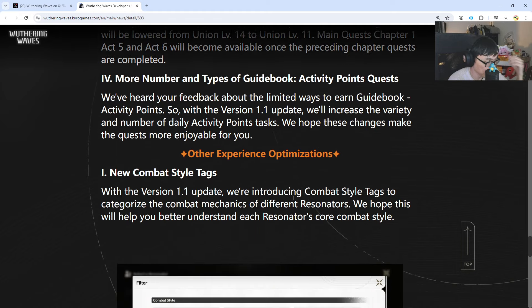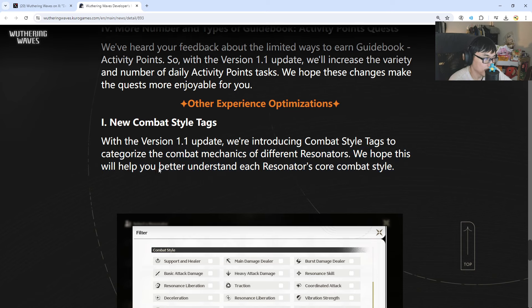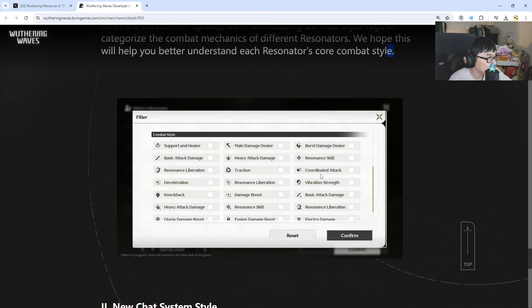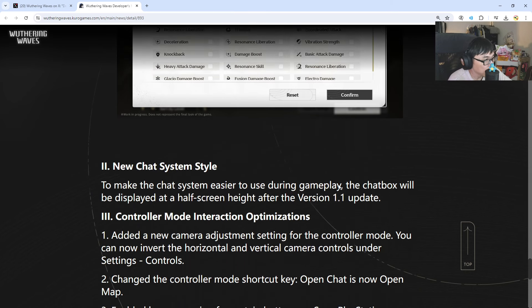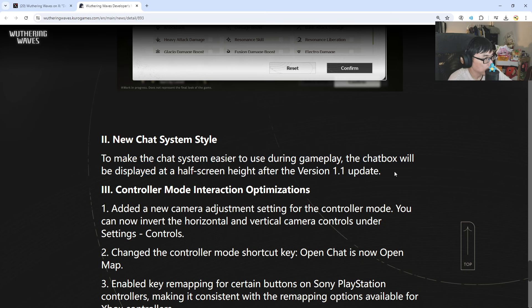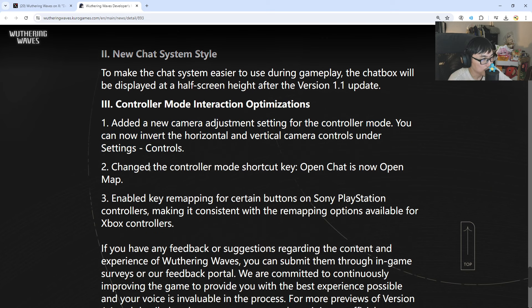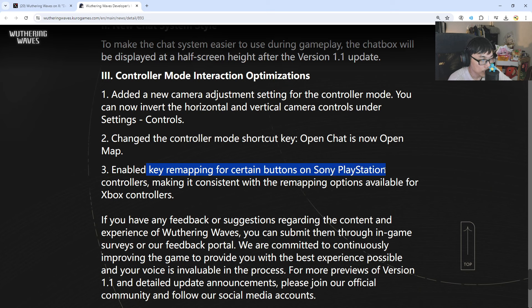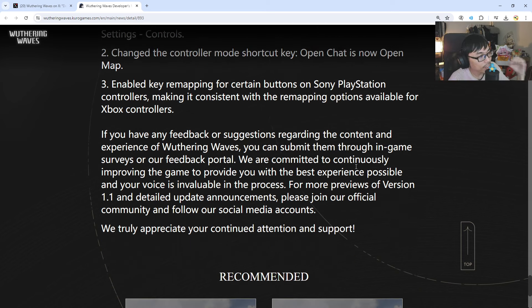New combat style tags are being introduced in version 1.1 to categorize combat mechanics for different resonators, helping you better understand each resonator's core combat style. There are many different tags — including something called vibration strength, which is interesting. There's also a new chat system, easier controller mode interaction optimizations, a new camera adjustment, and key remapping enabled for Sony PlayStation controllers, making it consistent with Xbox controller remapping options.